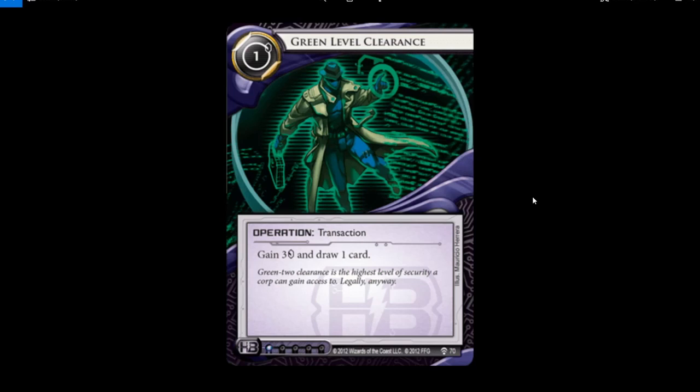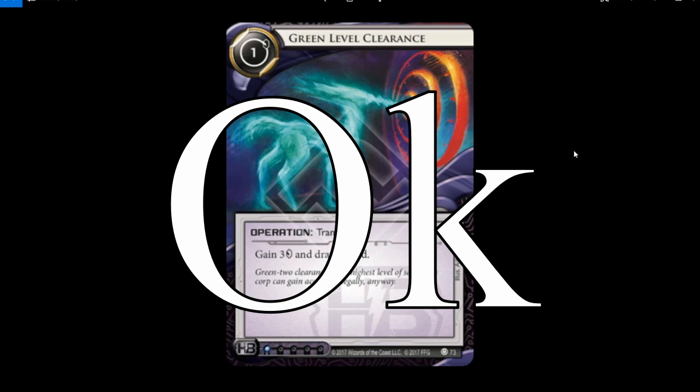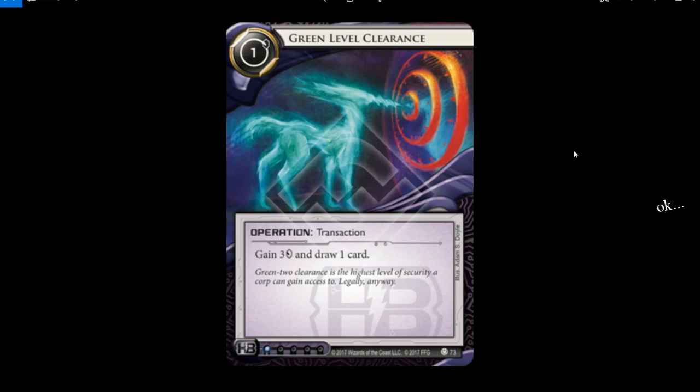Green Level Clearance — the idea with this card is you have some kind of special clearance with the government or an agency, and you get to do stuff. Green Level Clearance is the highest level of security a corp can gain access to legally. This new art is so cool — it's like comic book style, exactly a blend of abstract and regular art. He's floating in the ether of the net, but he's a dude, he's formed. It looks really awesome, like a secret agent in the net, and he's green — he's getting a green level clearance.